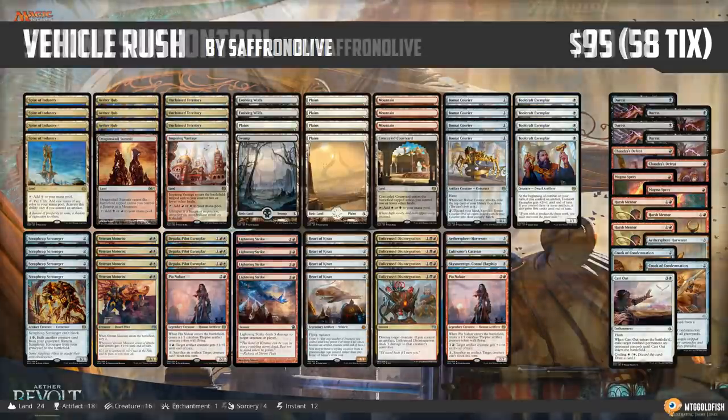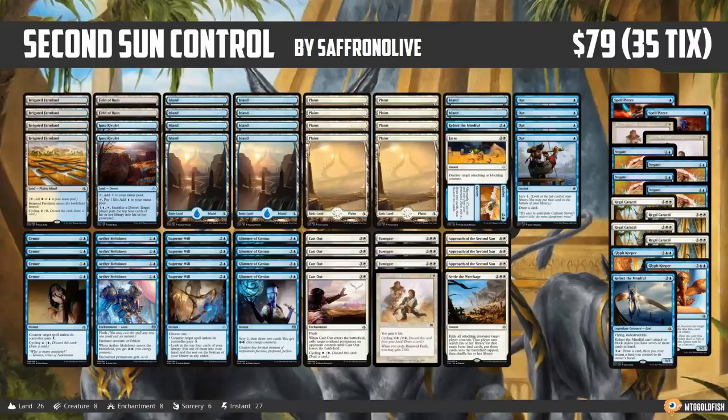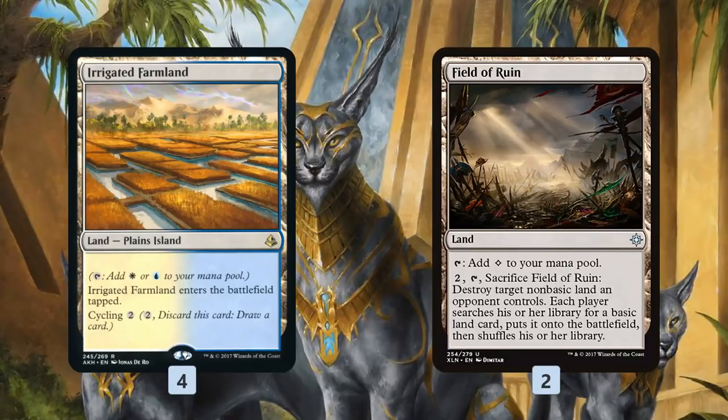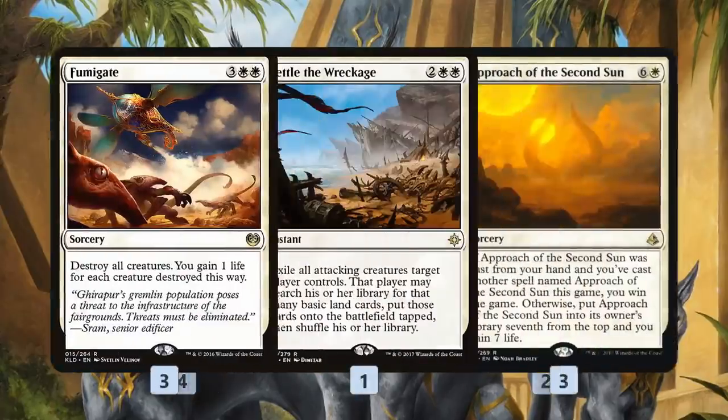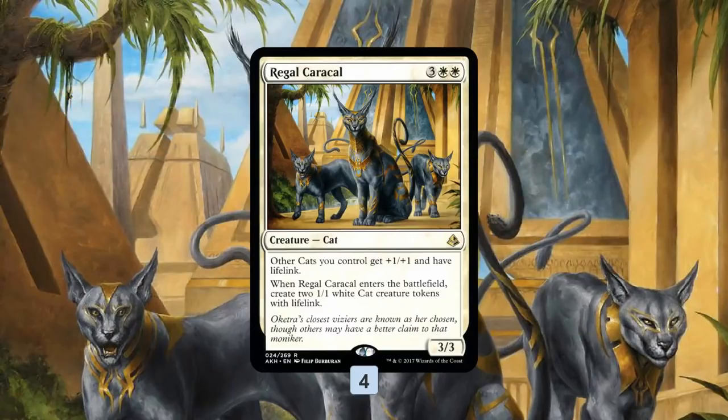Next we have Second Sun Control, which is kind of the blue-white Approach deck of the Challenger deck cycle. While not quite $95, it's $79 at current prices, and it's only $30 MSRP. The big hitters you're getting in this control deck: Irrigated Farmland — a playset of that is like $23 or $24. Modern staple Field of Ruin is over $4 a piece, and you get two copies. You're also getting Fumigate. Settle the Wreckage is like $7. Approach of the Second Sun is even worth a decent amount. You are easily getting your value from the blue-white Approach deck, and that's not even counting the sideboard.